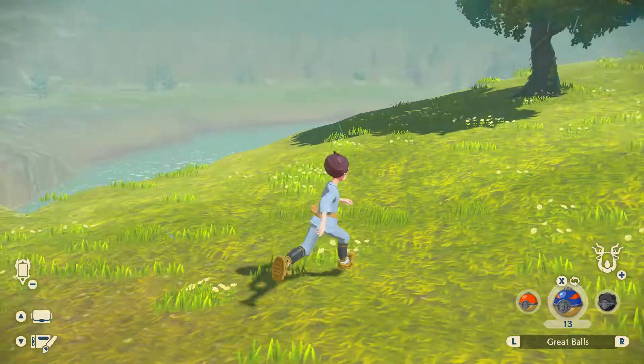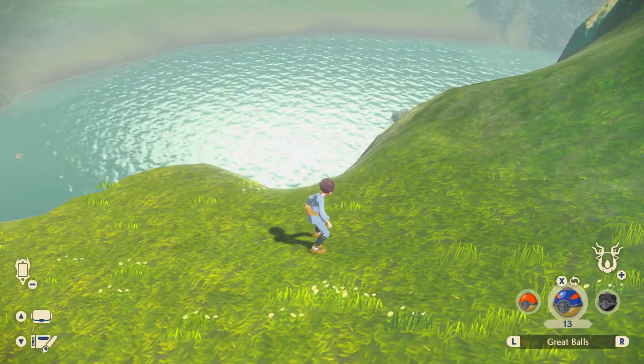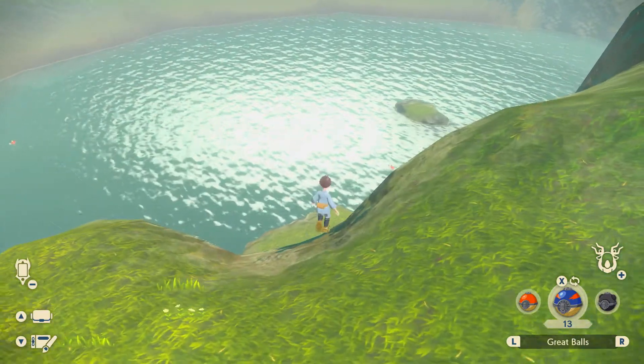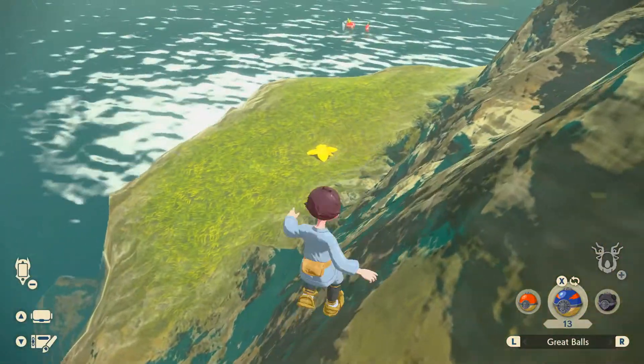If you're looking down the bridge, all you need to do is head over to your right. So instead of crossing the bridge, come over here and you'll see this suggestive little divot in the rocks. All you need to do is carefully make your way down, slide down the cliff, and try not to fall in the water.